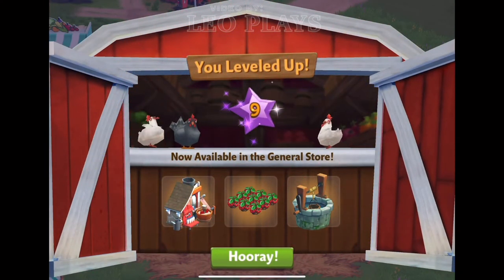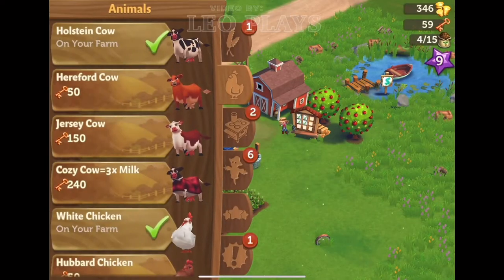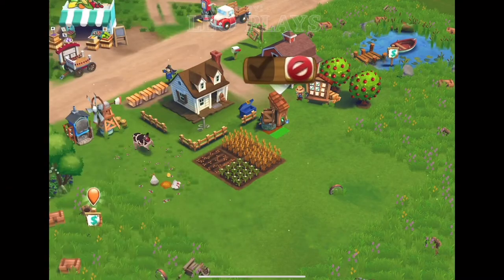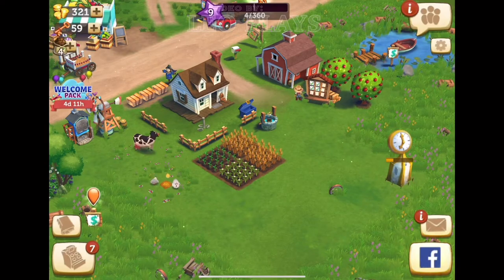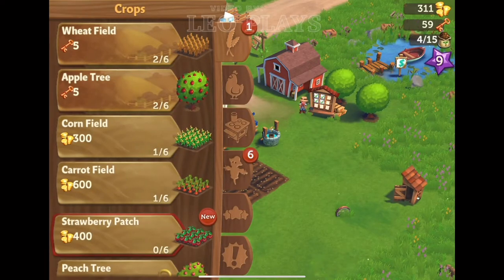Level 9, you will unlock the Dairy Factory, Strawberry Patch, and a new decoration. Here's the new Dairy Factory, which costs way more than what I have right now, so I'm going to buy the Tool Shed from my previous level up instead. And here's the strawberry patch.